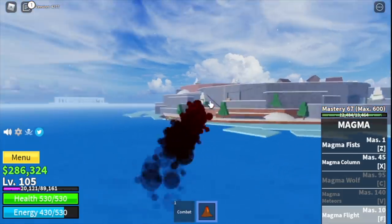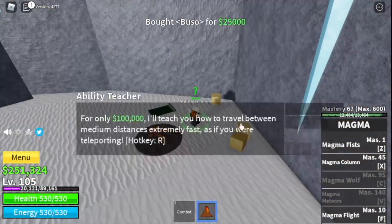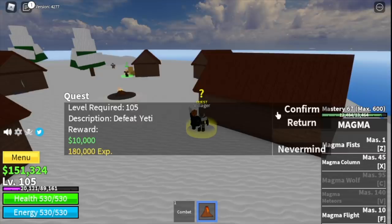Now moving on to our next island, the frozen village. Before grinding you need to buy gepko, buso, and soru. Then you can start grinding with the yeti. That's why we move here at level 105 — to start with the mini boss.